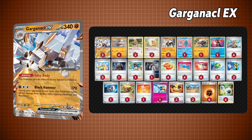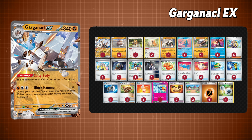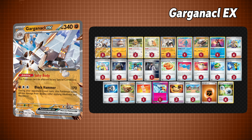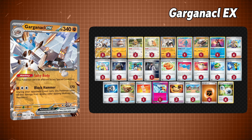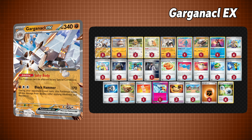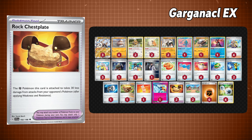Now let's check out the one I'm most excited about, and that's Gargancl EX — mainly because I used to pronounce it as Jorgonsault, and well, people hated that. This Pokémon has a neat ability where it's not affected by any special conditions, and its move is not only an offensive one but also acts as a defensive option as well, so long as your opponent isn't a grass type. Which means this big boy can stick around for quite some time. Throw in the Pokémon tool Rock Chestplate, and Gargancl might be the tankiest thing in the game.